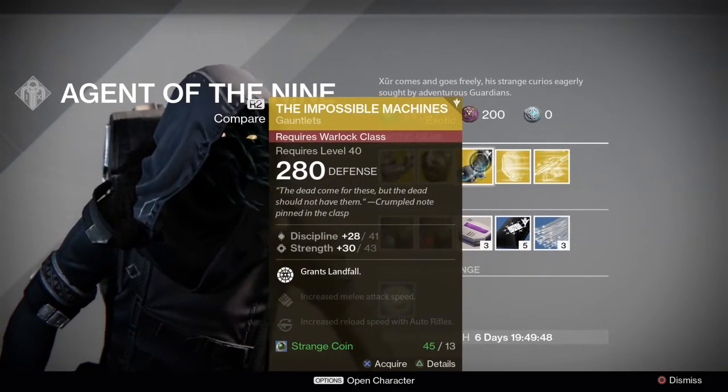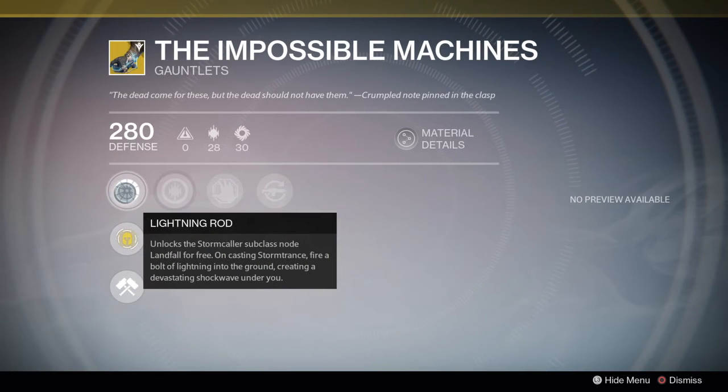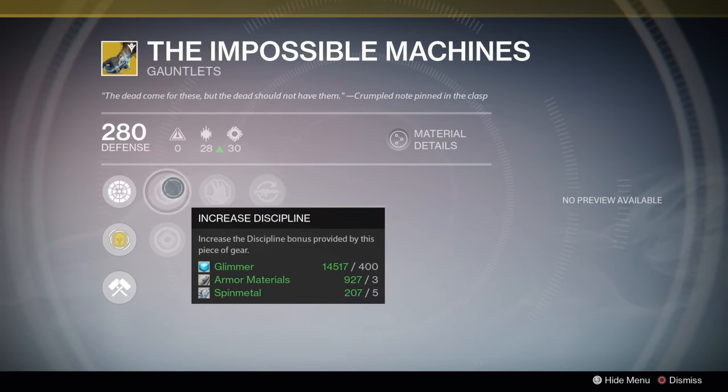Finally, the Impossible Machines — now Landfall, that's a different story. Landfall unlocks the Stormcaller subclass node for free: on casting Stormtrance, fire a bolt of lightning into the ground creating a devastating shockwave under you. That's amazing whether it's PvE or PvP — having an area-of-effect that fires as soon as you hit your super is going to be very, very useful.